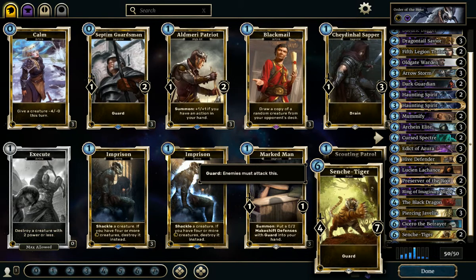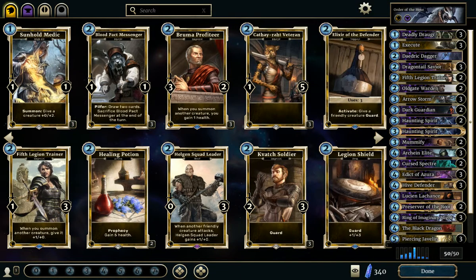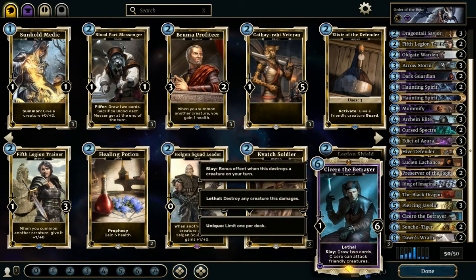But since your opponent is also going to play this kind of creatures, Lethal effects are pretty good to take care of them. Cards like Deadly Drawer, Daedric Dagger, Archangel Elit, Lucian Lassange, or Cicero are pretty good inclusions for this reason.